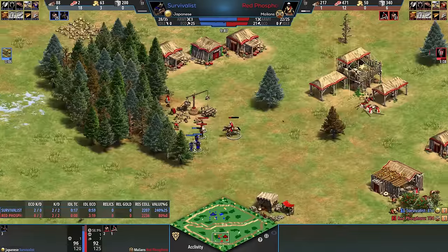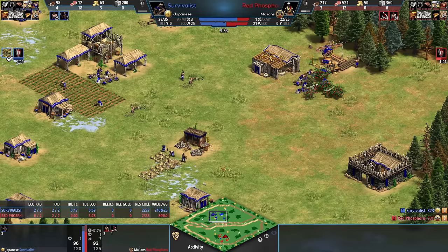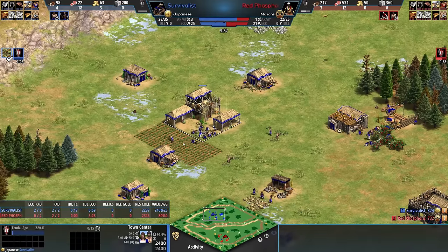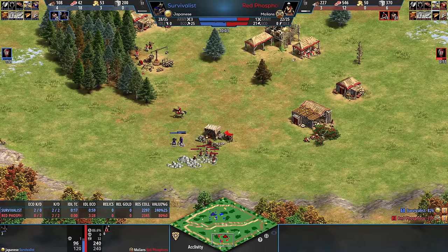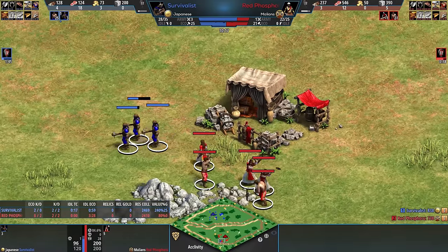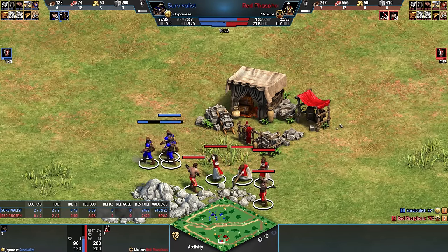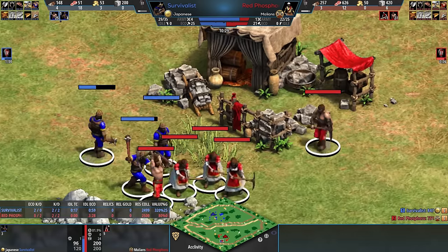So now Survivalist has more villagers and quite an efficient eco — the start was brutal, but quite an efficient eco back at home. He clicks up to Feudal Age, so advantage to Survivalist. And these are still three militia. This is something that will probably get under your skin as a viewer: Survivalist is like, I'm going to attack you... no I'm not... I'm going to attack you... just kidding... and then right when the guy doesn't think you're going to attack him, guess what? You're actually going to attack him.